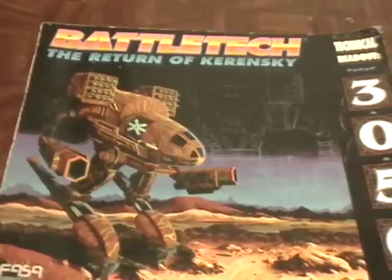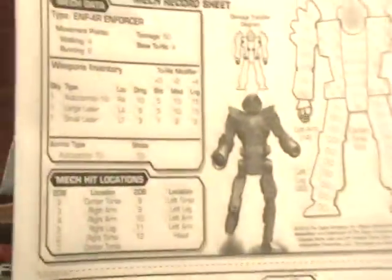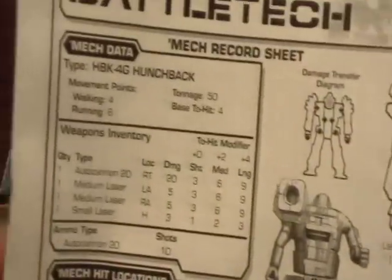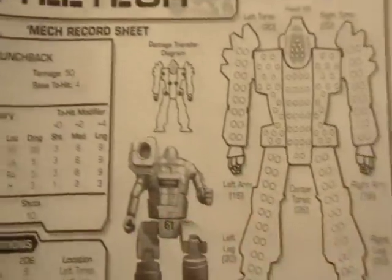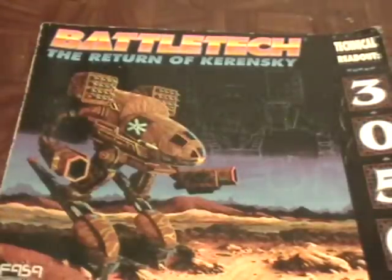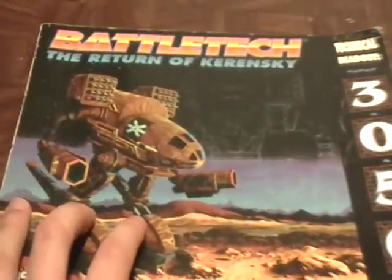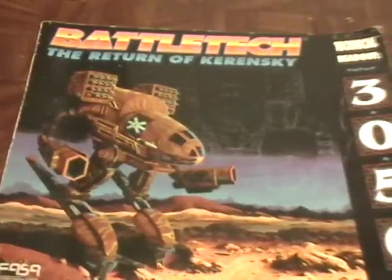I'm fairly confident that we printed these. I don't know how different they are inside compared to the newer ones that have just come out, but I don't imagine it's too different. I looked up the Hunchback's armor value using the anniversary box set starter game mech record sheets, and they were the same. A couple of other ones I looked up were the same too, so it's pretty much the same thing - just revised to be more in line with the current rule set.